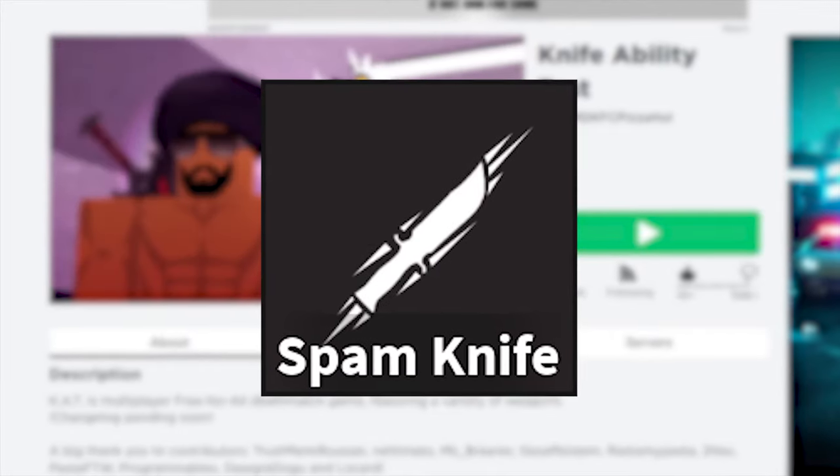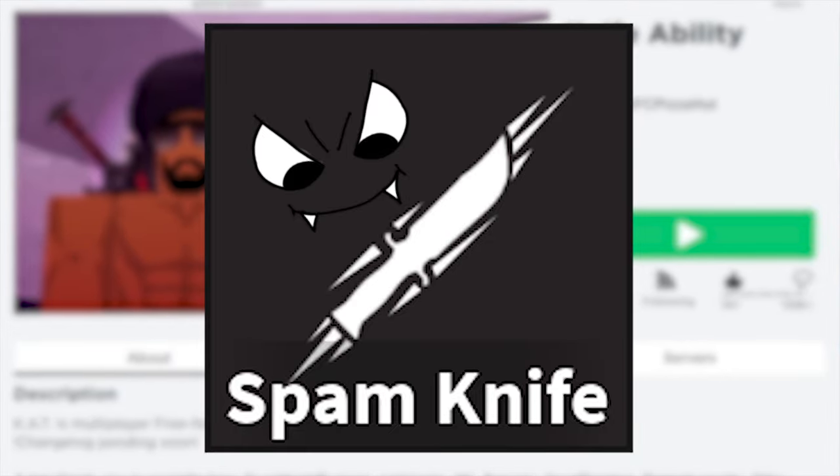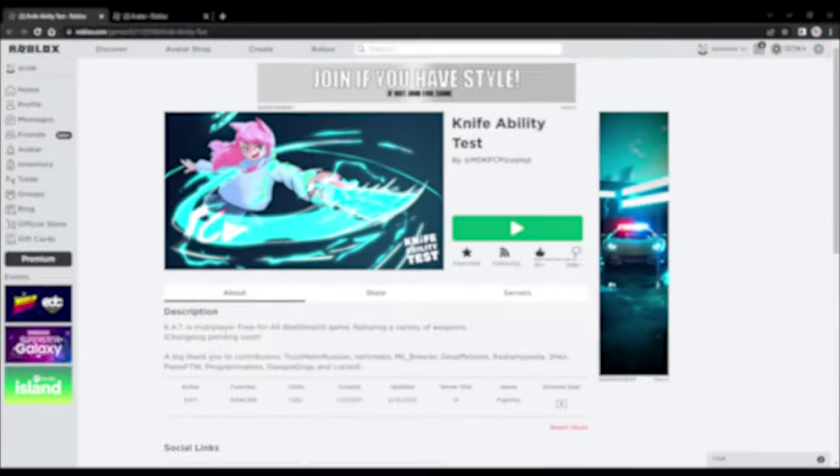All jokes aside, in today's episode we're back with another experience video — Knife Ability Test — and we're going to be using one of the most broken abilities in this game, which is going to be spam knife, along with some other very questionable weapons which are also quite broken. Let's just start today's episode.